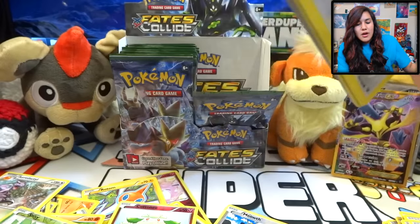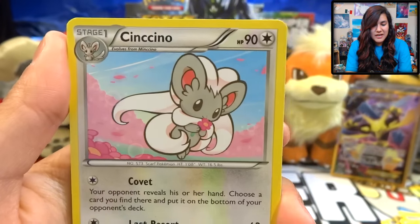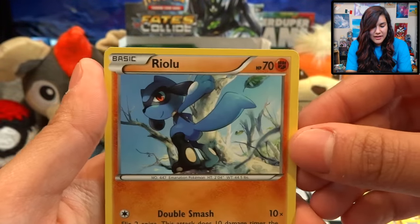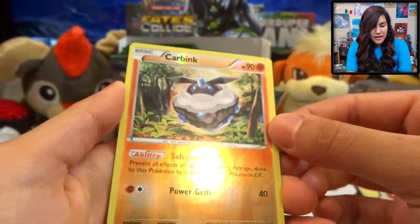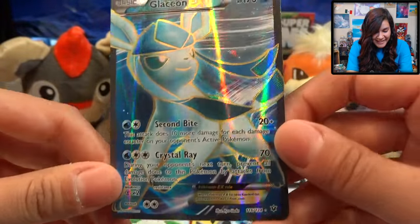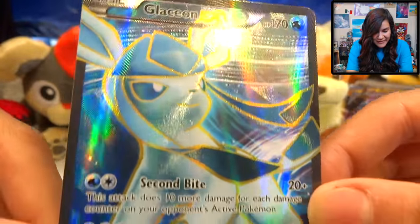We have five packs left after this one. Let's see if we can finish strong with at least another EX. We got a Duosian, Kangaskhan, a Chinchino, Minchino to go with — I feel like these guys are just everywhere together, that's just their thing — also a Riolu, a Binacle, Solosis, another Spoink, Carbink. And oh my gosh — a Glaceon EX Full Art! Yo, that is awesome! Check it out, you guys!